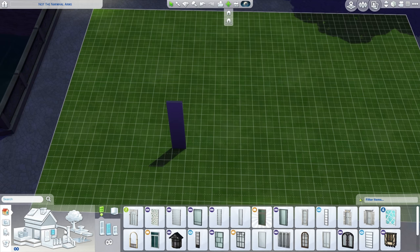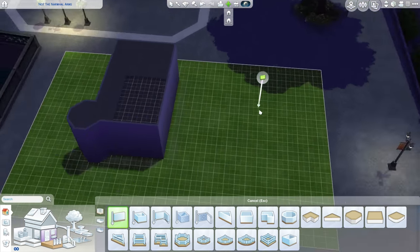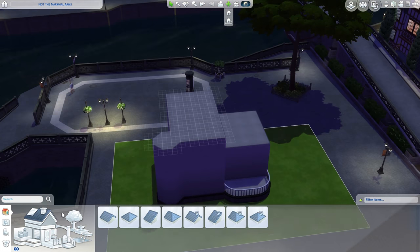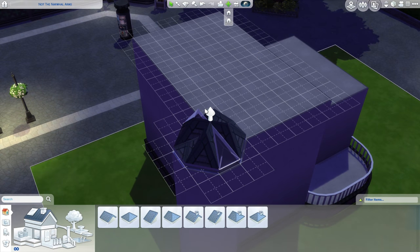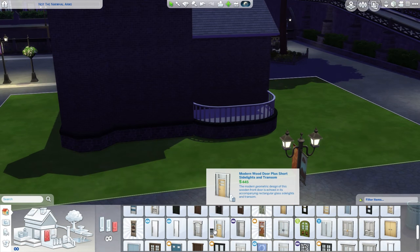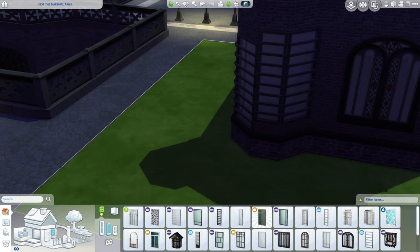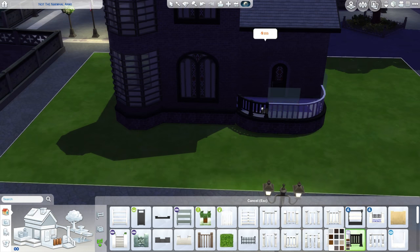Hello everyone, welcome back to another speed build. I'm back again with the Vampires game pack stuff and also the Get Together expansion pack stuff. If you don't have Get Together, I'm sorry - I intended to use it from the start. I ran a poll on Twitter and people generally thought I should go with what I felt was right, so this build has Get Together stuff.